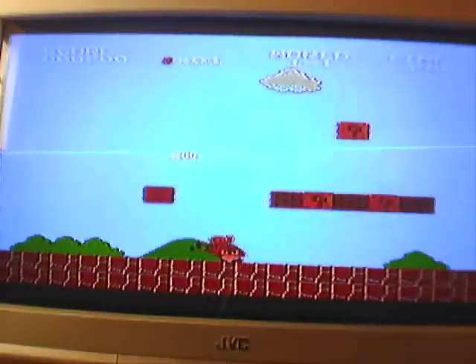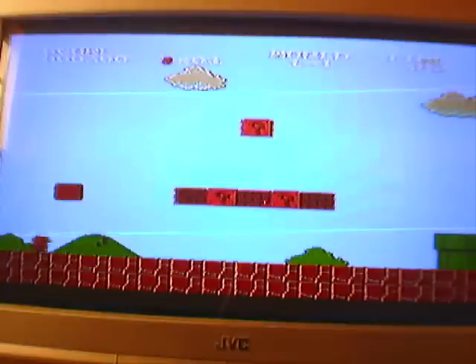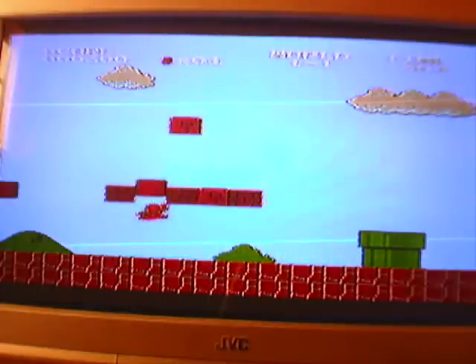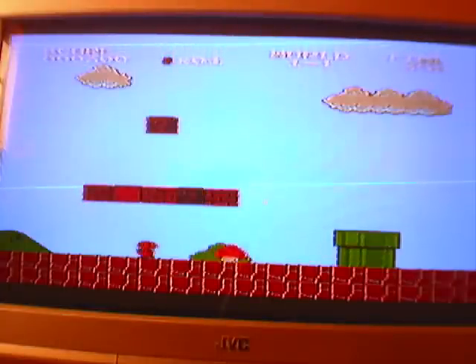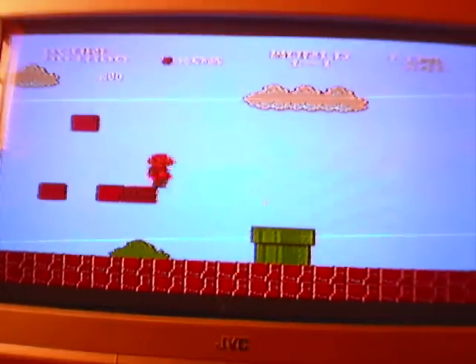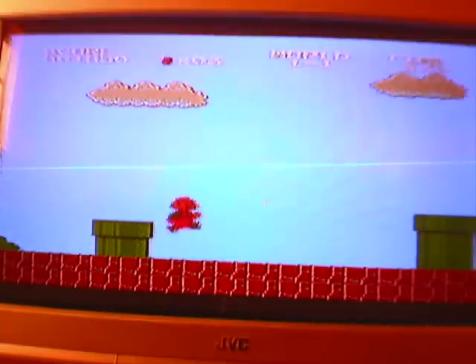It's turn-based. This is a platformer game, and you kill an enemy by jumping on them. Jump is the B button on this controller. Y is to run — I think B is to run as well. We've got different power-ups, like the mushroom to make you bigger, which also means you can destroy blocks. The question mark box usually has a coin in it.